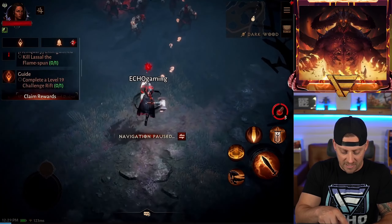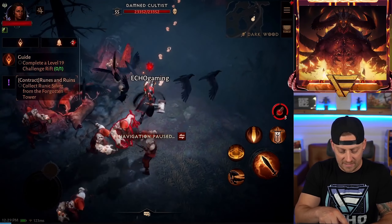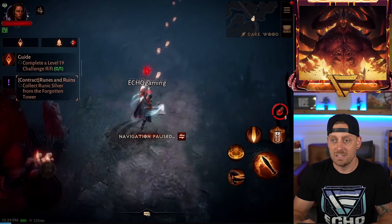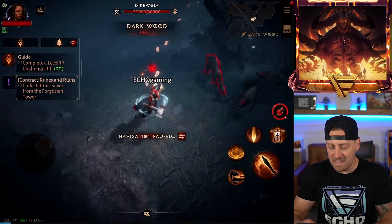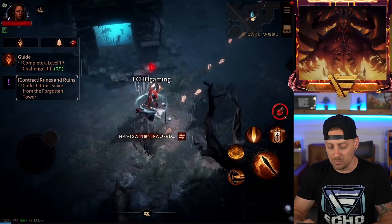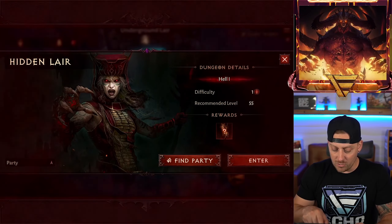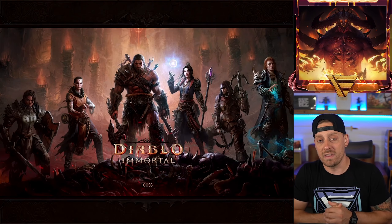Let's see what we have right here. What is the contract of the day? Collect the Runic Silver from the Forgotten Tower. Looks like we have to run a rift in the Forgotten Tower, and along the way I have not seen any mobs — not blue. What is this? You know we got to go into the underground lair. It's a hidden lair. You know I'm going on into it, so let's go in there right now.